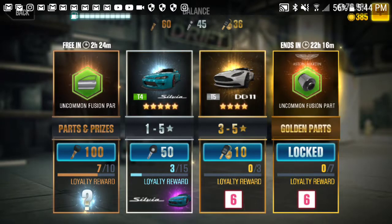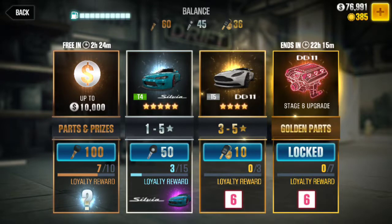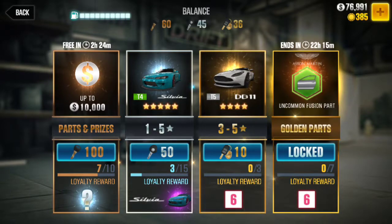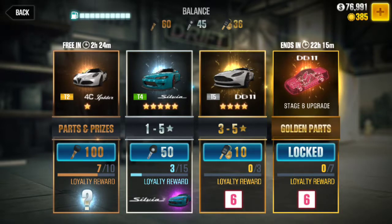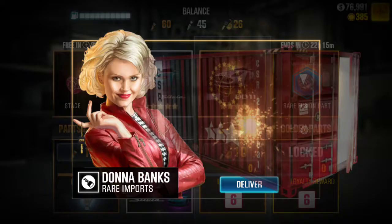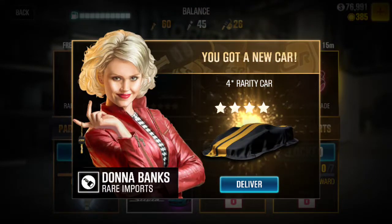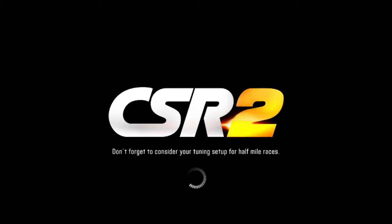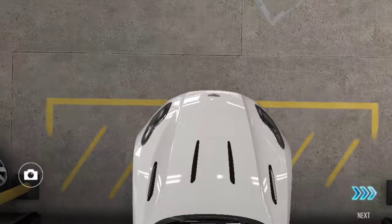Alright guys, we're back and my sister Ocean can open one of the three gold crates. If I don't get a Chevrolet stage 6 part for the Camaro zero-one, I will lose my mind. She's gonna open the first one — the one with ten. She pressed it. Four stars — that's pretty good, I've never gotten a four star. My Camaro was a four star actually. I got a DB11 — I mean, she got a DB11. Of course we did.